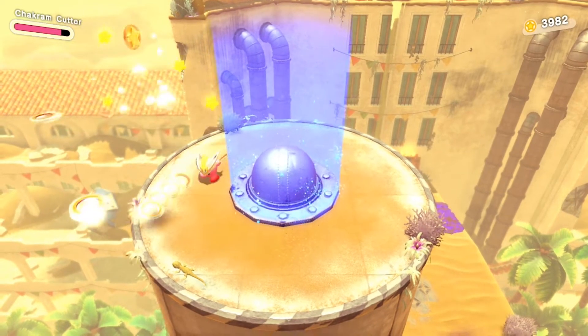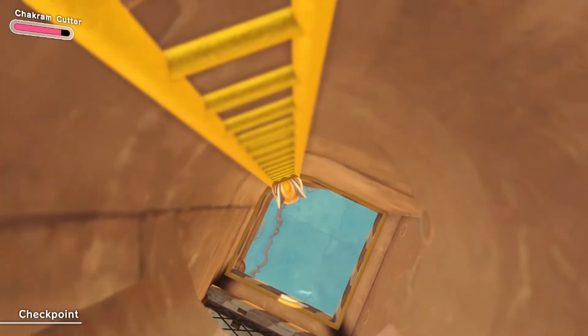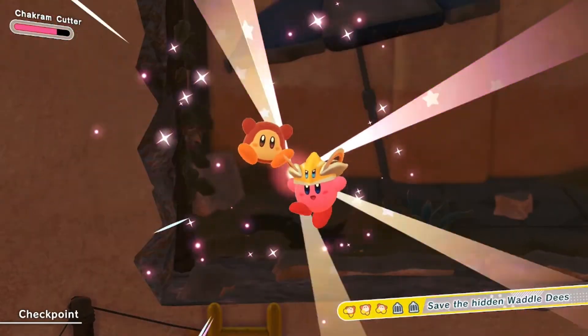After you get that Waddle D, go on to the area with the dome. You have to kill all the enemies so that you can become Mouthful Mode with the dome, open the lid, and then fall down the ladder. After you do that, become the Pipe Mouthful, bust out the wall, and you will get your third hidden Waddle D.